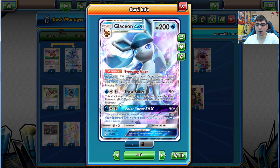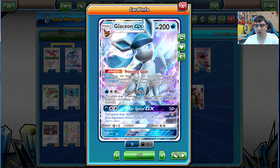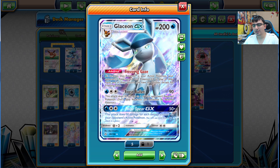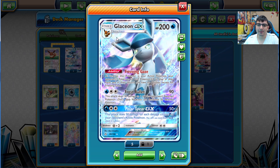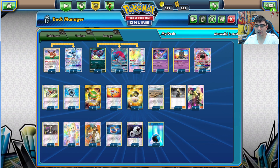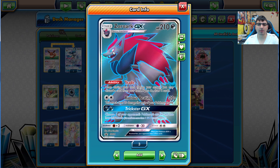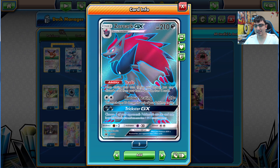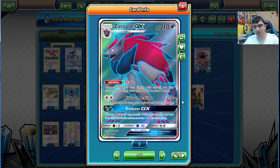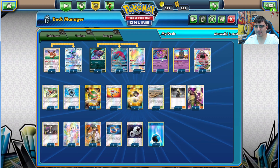Glaceon's attacks aren't bad either. Frost Bullet costs Water plus two Colorless for 90 damage and 30 to one of your opponent's benched Pokemon. Polar Spear does 50 for each damage counter on your opponent's active Pokemon, so with the sniping damage on the bench you could definitely take a one-hit KO with Polar Spear. Zoroark is probably the biggest card in Standard right now - Trade and Riotous Beating are both amazing.